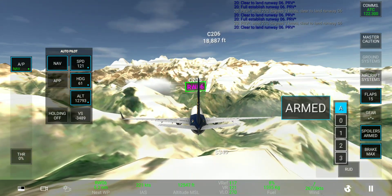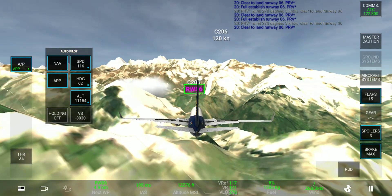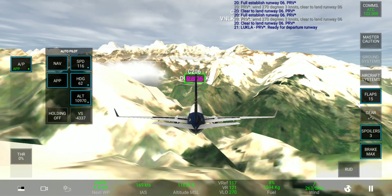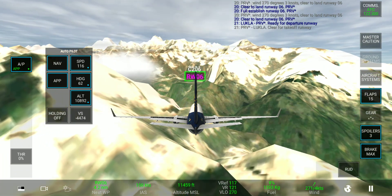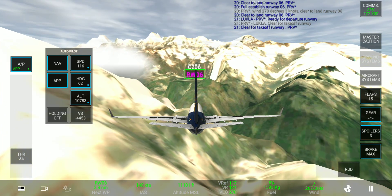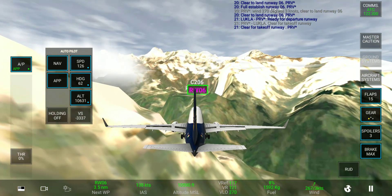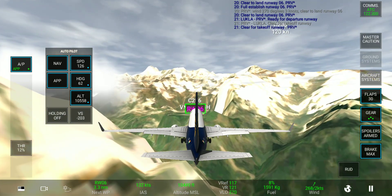Our speed is very high here, so I need to decrease it. For that I've applied the spoilers to decrease the speed. Gear down. Hopefully I don't hit the mountains here. Spoilers — flaps to 30.